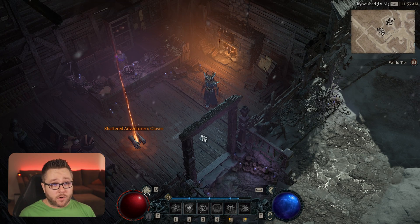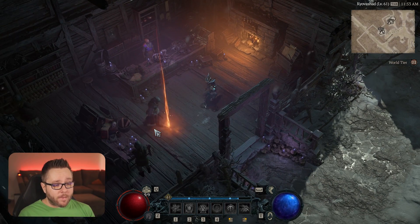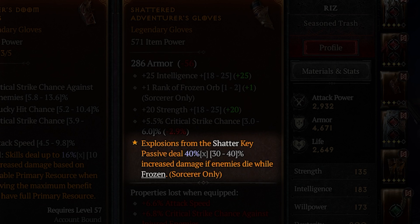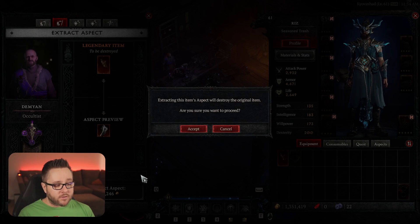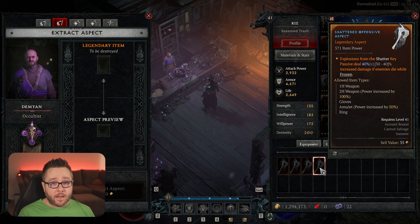Now that we know about the Codex of Power and the imprinting system, let me show you what you should do when you pick up a new legendary item. You grab these gloves and look at the stats — intelligence, one rank to Frozen Orb, strength, crit strike chance, and explosions from the Shatter key passive deal 40% increased damage. Let's say I don't like these stats but I love the legendary power because it's a perfect 40% roll — the gray text shows it can roll from 30 to 40%. I go to the Extract Aspect tab, pop them in, extract the aspect, and save it for later. If I get an item without a legendary power I like, I can put this on there.